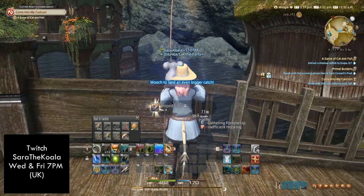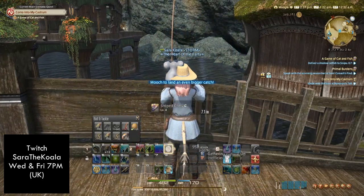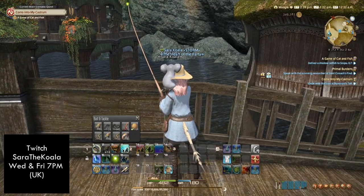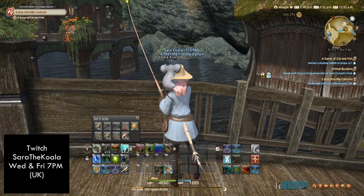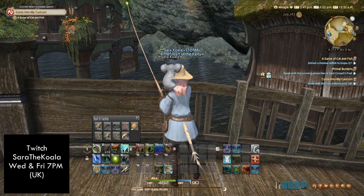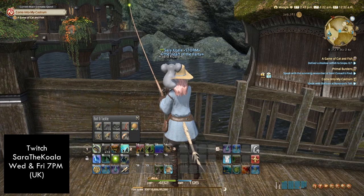I've caught myself a Striped Gobi — you can see it's high quality, shining gold. On my second panel, slot four, you can now see that the Mooching ability is highlighted. I can now click on that button and it's going to use that Striped Gobi as bait to throw back in and try to catch the catfish.